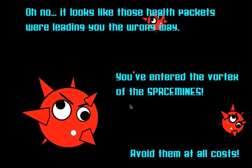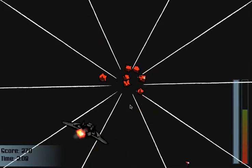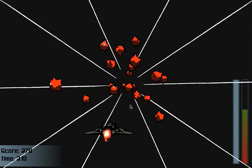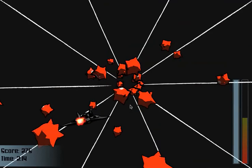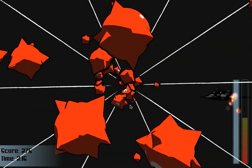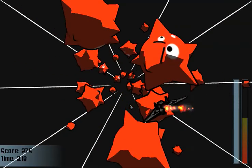You've encountered the vortex of the space mines — avoid them at all costs. In this level we are presented with space mines that we have to avoid. If we hit them, we will lose health. If we lose too much health, the game will be over. So we have to be careful about that.